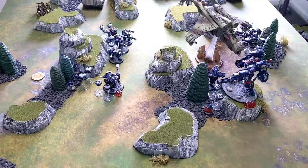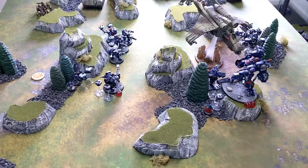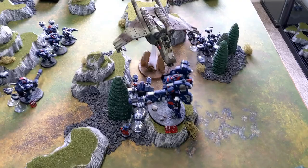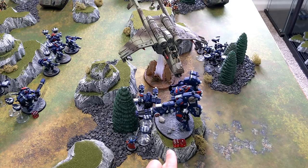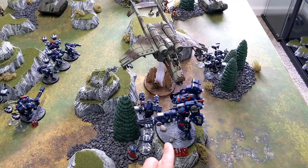In the Tau shooting phase, the Ethereal used Sense of Stone again for a six-up feel no pain bubble. The Riptide used Branch Nova Charge again, bringing it down to seven wounds — three-up invulnerable and 18 shots from the heavy burst cannon. I also used automated repair systems and healed three wounds back, getting him back up a bracket. That was a really big heal.